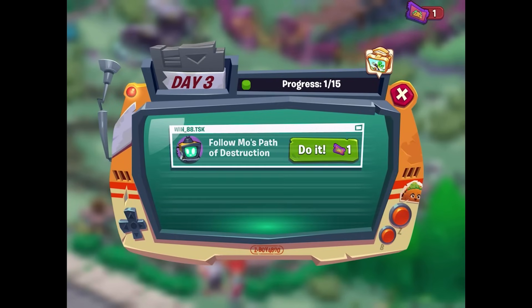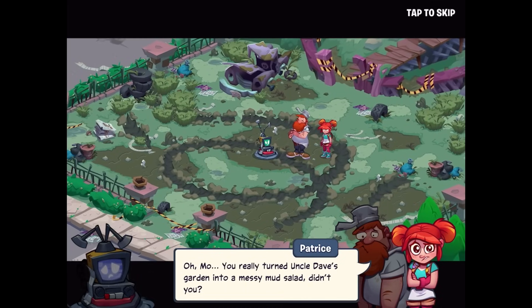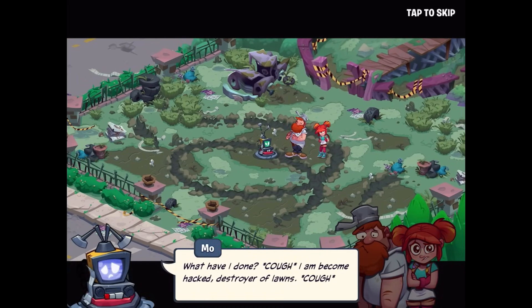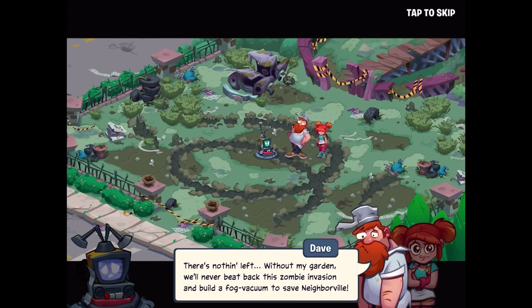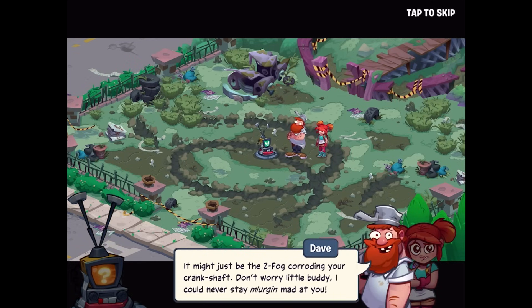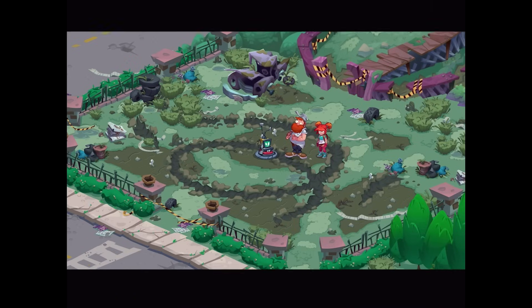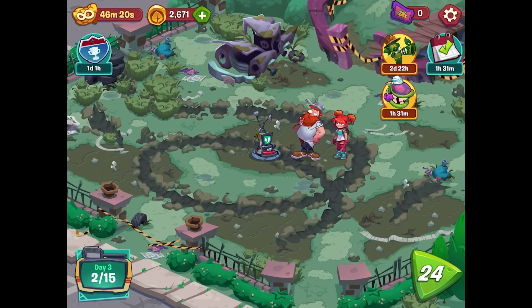We've earned enough tickets for Day 3 — Follow Mo's Path of Destruction. In the cutscene, Mo turned Uncle Dave's garden into a messy mud salad and laments becoming a 'hacked destroyer of lawns.' Mo says without the garden they'll never finish the fog vacuum to save Neighborville and asks if this is what humans call regret. Crazy Dave reassures Mo and says let's roll out a fresh new lawn. So we're working on repairing the garden today.